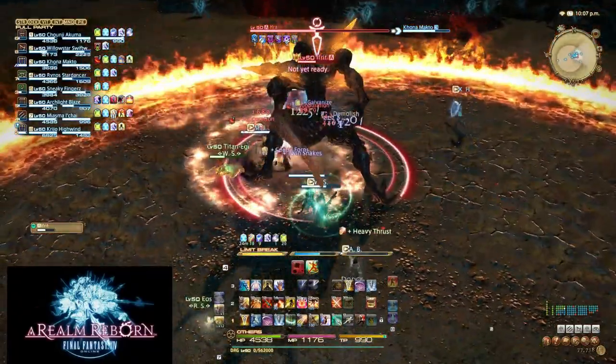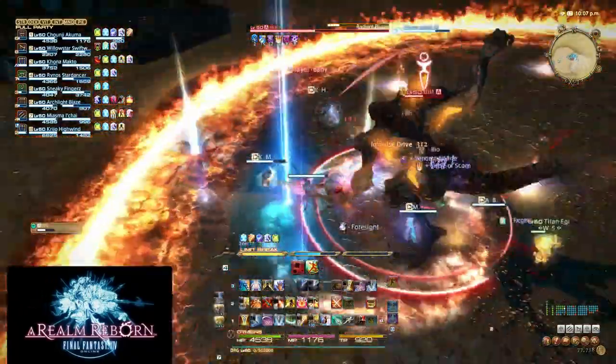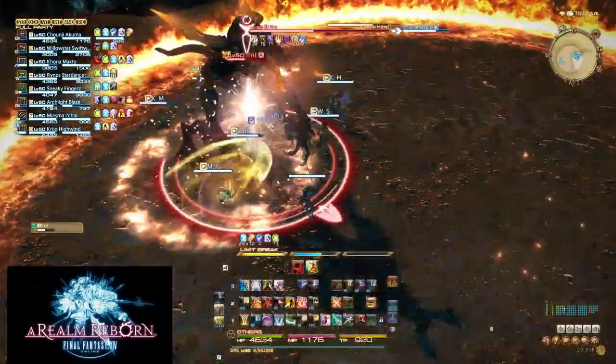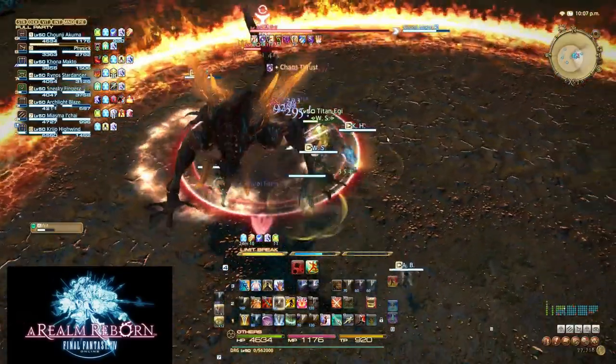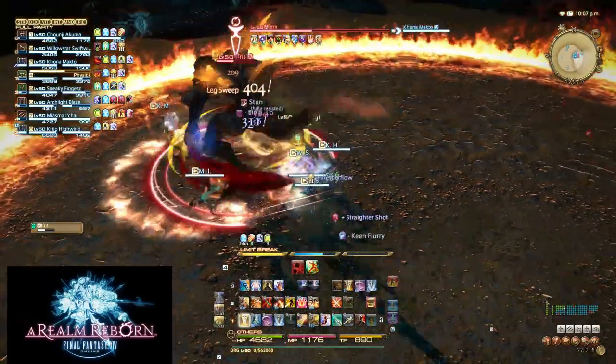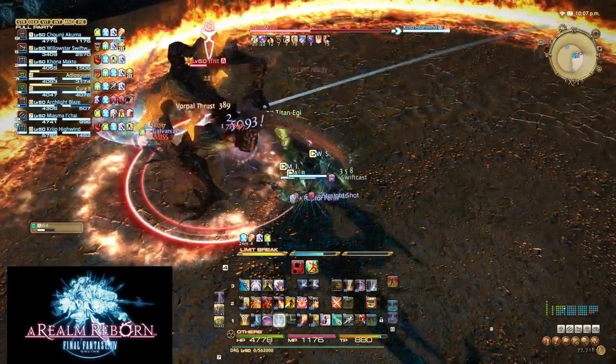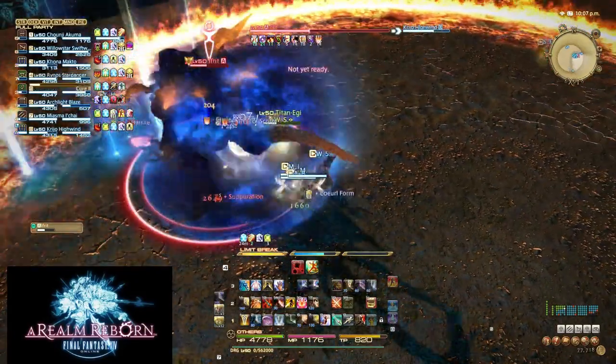As a Dragoon, it may be very difficult to apply positional bonuses at all times due to AoEs and targets continuously moving. If this happens, do not freak out thinking you must get your Disembowel debuff on the target before continuing. Simply move on to Phlebotomize or your True Thrust combo until you know you'll be able to land your Impulse Drive from the target's rear.